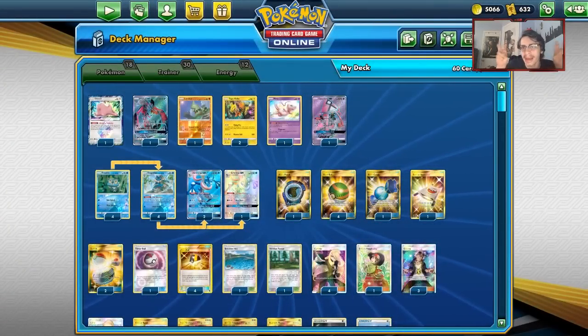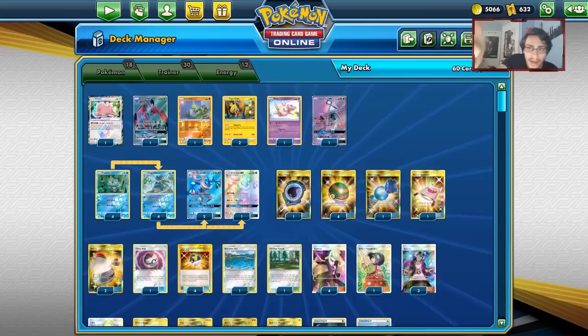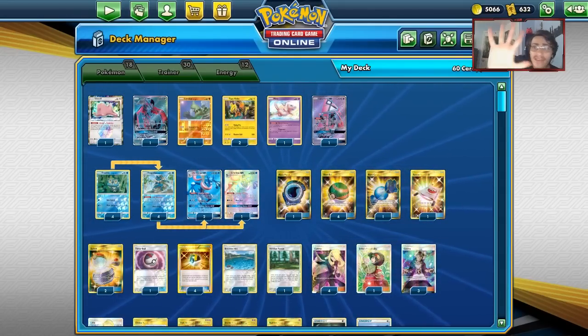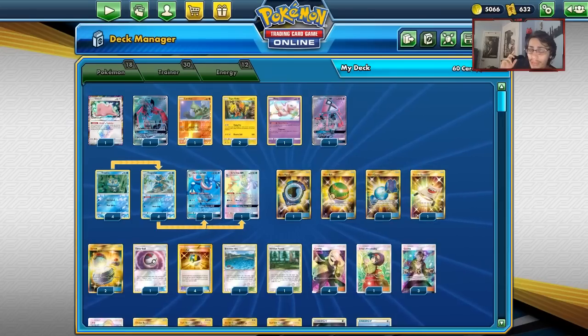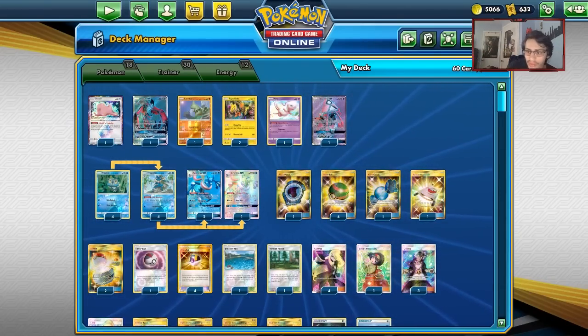I'll call it the Greninja Anti-Meta deck. That's the Greninja deck in a nutshell — hope you enjoyed the video. If you did, make sure to slap a like on it and subscribe to help me on the road to reaching 5,000 subscribers. And of course check out the sponsor Cardcaver TCG in the description below — use code LDF at checkout for a 5% discount on your purchase. Thanks for watching, guys, and I'll see you later!